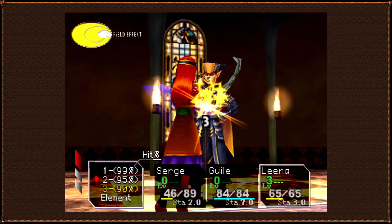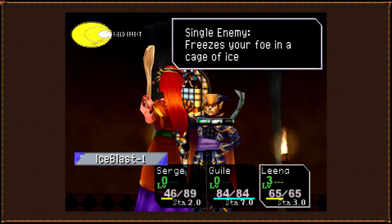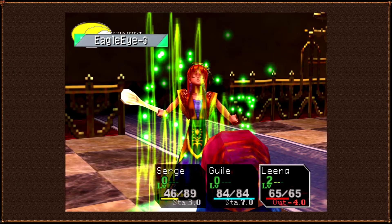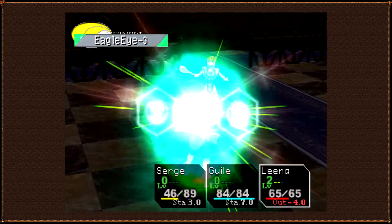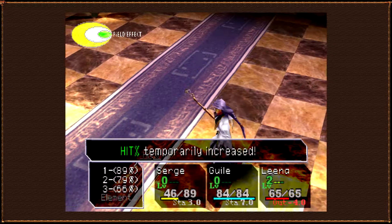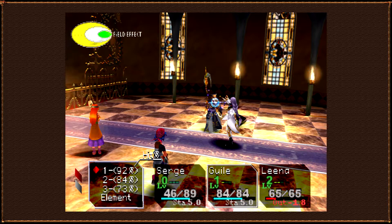Lynx's AI is easily the most intricate of any enemy thus far. Unfortunately for him, that exact trait is what makes him exploitable. With careful timing and a very specific setup, you can goad him into debuffing you instead of just attacking. That doesn't make this fight easy, though — not even close.